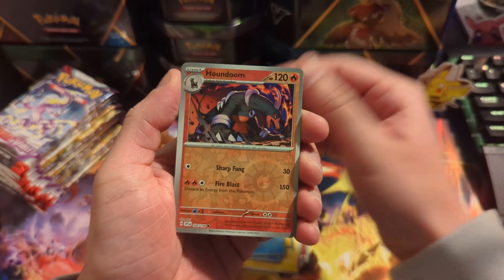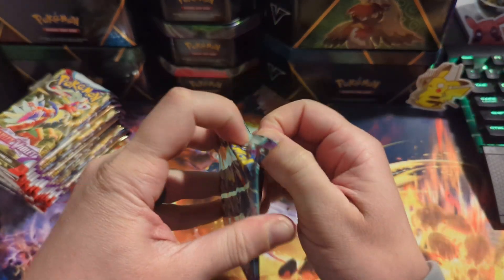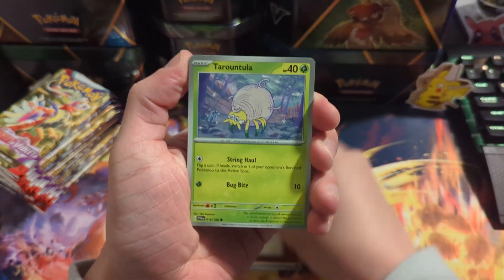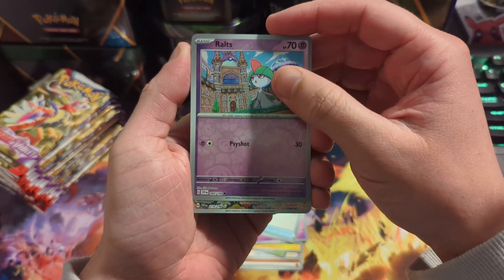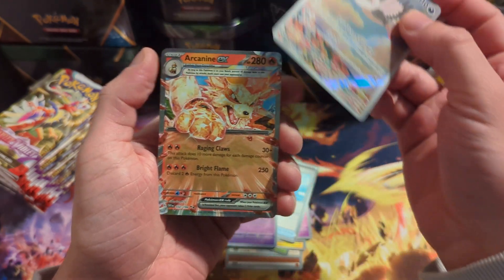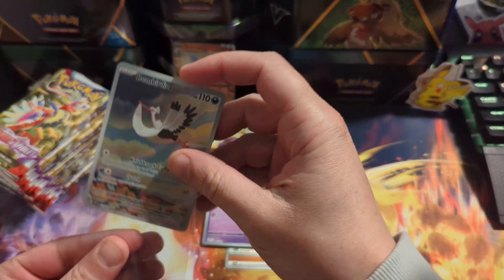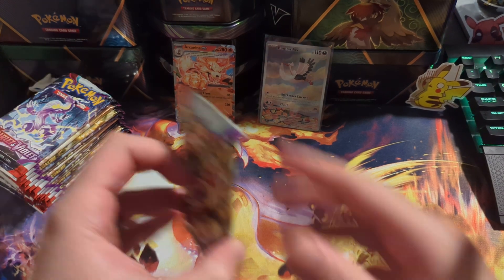Alright, Houndoom and nothing there. Moving on — croc, Driftbloom, Nest Ball, we got Ralts. Okay, Bombardier — yo, this is a cool one. And double banger, Arcanine EX! Love to see it. We have pulled the Arcanine already but I have not pulled this Bombardier, so we'll take it. Sweet, we got a hit.